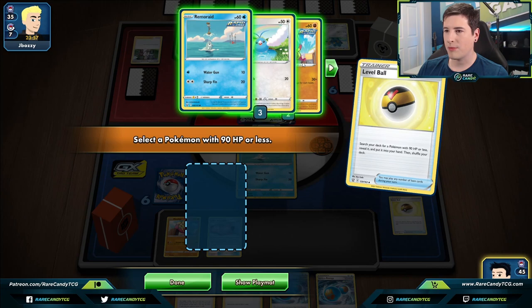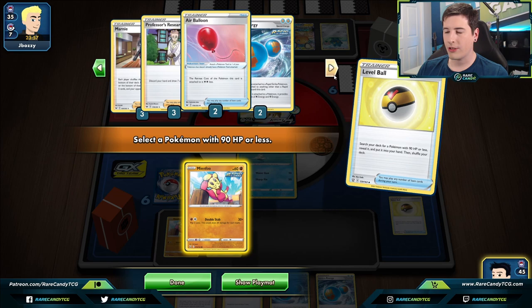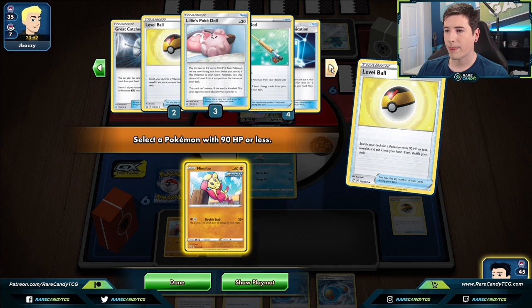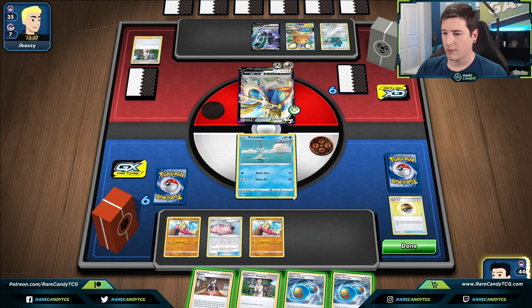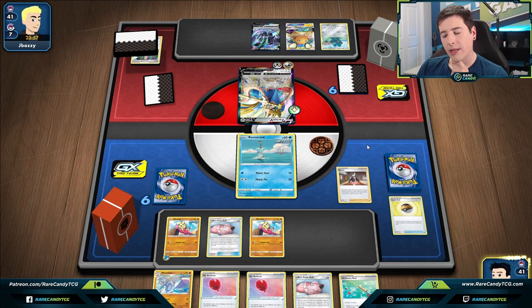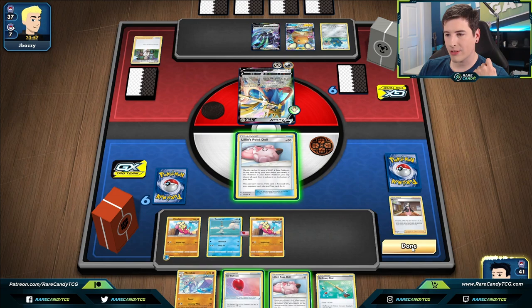Let's use another Level Ball to grab another Mianxiao. I don't want multiple Remoriad on the board so we'll take our chances drawing into Air Balloon instead. We prized a Mianxiao but at least we have Oricorio — that's a good prize not to lose. We don't have our Great Catcher available either. I think we will preemptively go for the Marnie. Okay, not too good — we can Air Balloon into a doll which is fine but our hand beyond that isn't great.